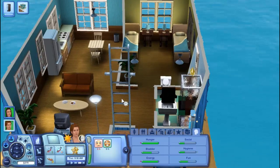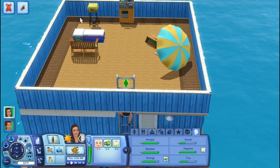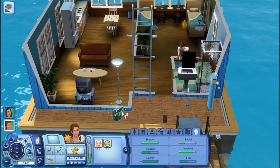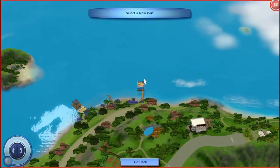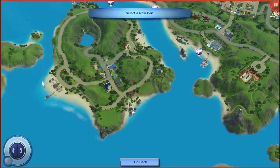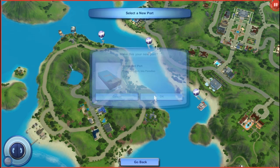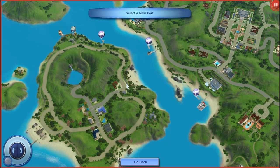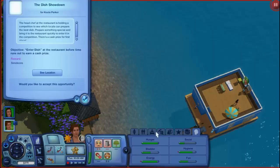We're going to move the houseboat with her in it. We've got to hire a maid — watch them come out when we're in the middle of the sea. We'll change ports and then we've got to go scuba diving so we can meet a mermaid for him. We're going to make this our port. Are the bills seriously $8,000?